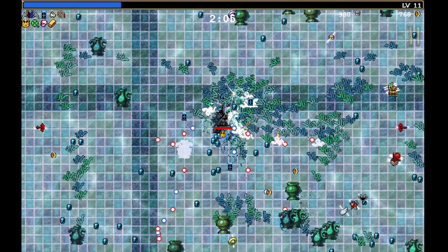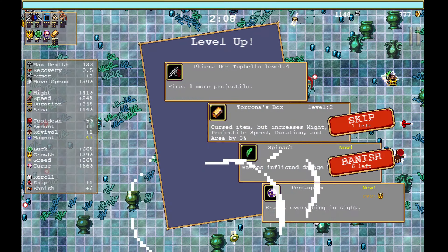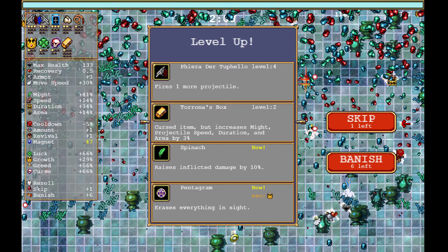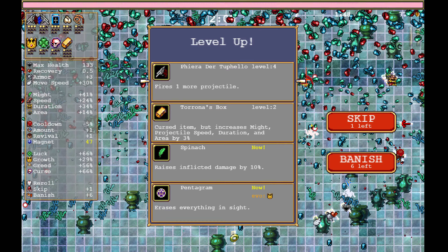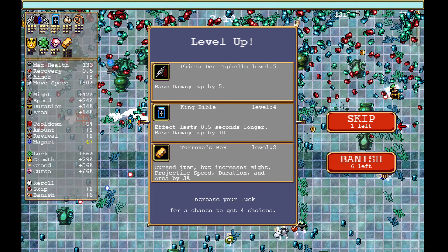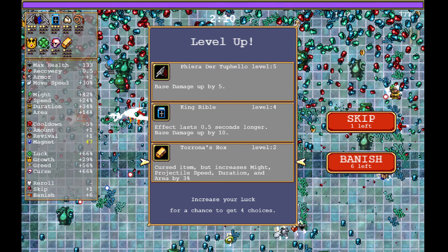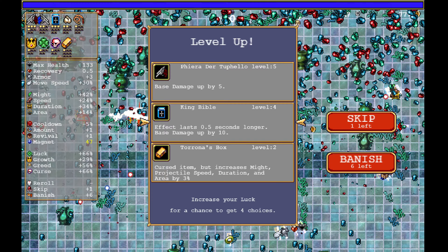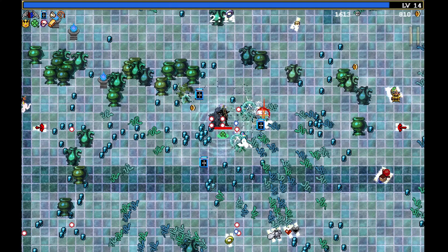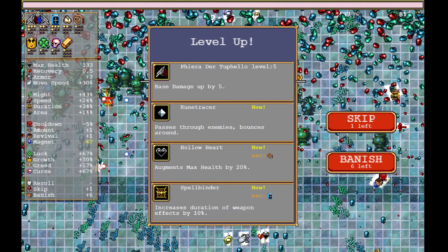Go with Garlic — make sure that we hit the dice quickly. Let's go with the guns. Although I am thinking it increases my projectile speed duration — it's not going to increase the enemies. So let's just go with the Bible since it's the evolution that we're after. Let's go with the gun again.